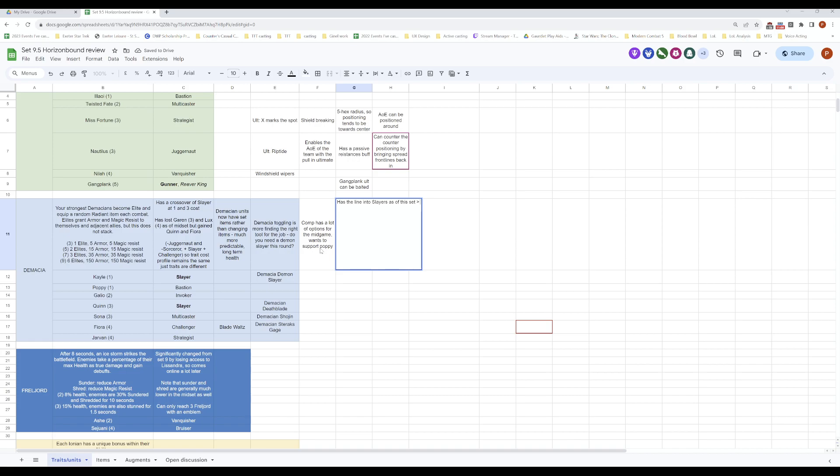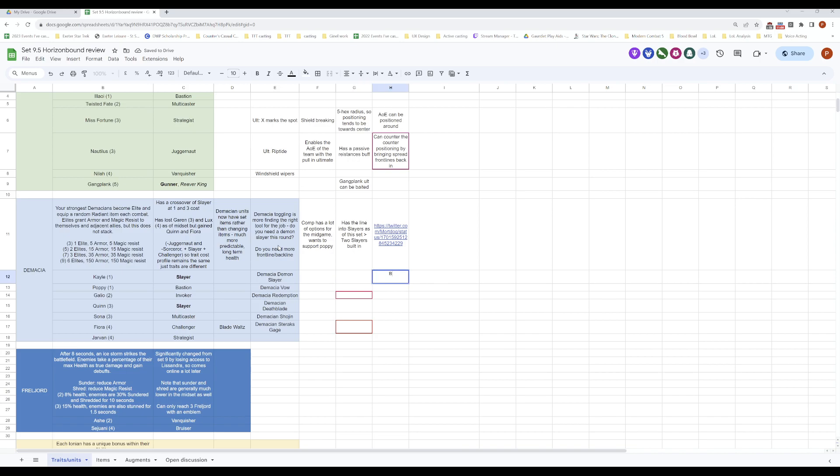In mid-game you have a ton of possibilities — the Challenger setup, but also Mordekaiser can work very well. Because you can choose what item you need, you can adapt depending on your matchups. If you need a strong solo frontline or a main tank you can go for Poppy with the Radiant Vow — for example Galio, who will always get Radiant Redemption, which is very good against compositions like Invokers: you reduce AOE damage and also AOE-heal your team.